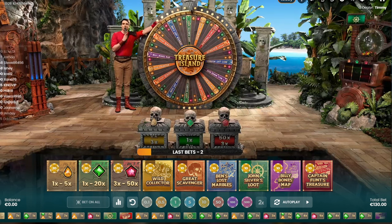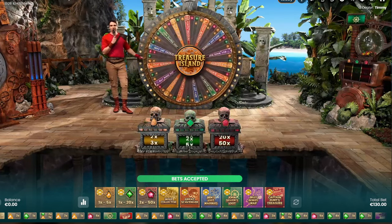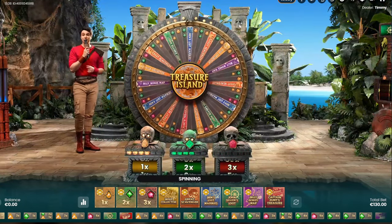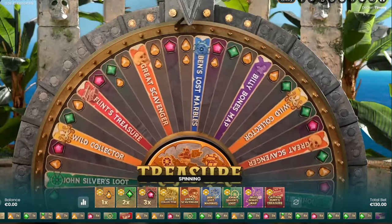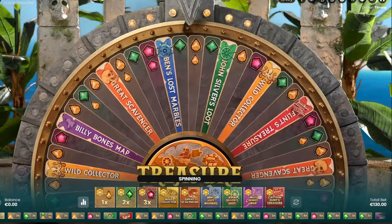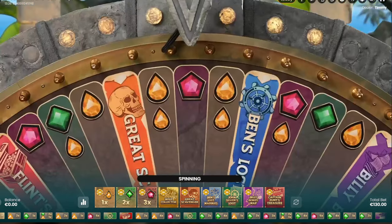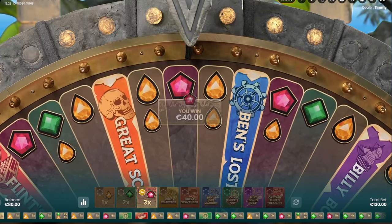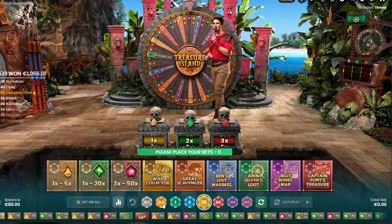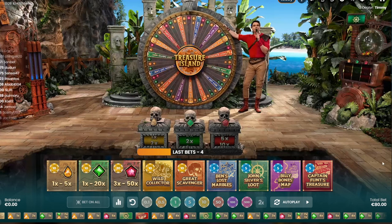All in! Just to compare - at Crazy Time, a live casino game, you can get like 200x on a fucking 2, you know? And here it's like, oh, you got a 10x - oh, that's a big one. Great Scavenger - nah, fuck you. Of course it's 2x only... oh wait, it's 3x. Excuse me - it's 3x, this is so big. Well, that escalates quickly.